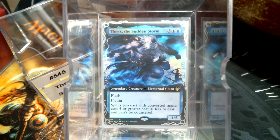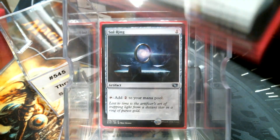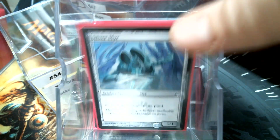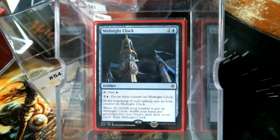I wanted to do big blue beatdown, so the first thing we need is mana. Sol Ring, Seer's Lantern, Pristine Talisman, Altar of the Pantheon, Kozilek's Channeler, Spectral Searchlight, Silver Mirror, Midnight Clock. I would have liked some of the multiple-mana rocks like Thran Dynamo and Powerstone and stuff like that.